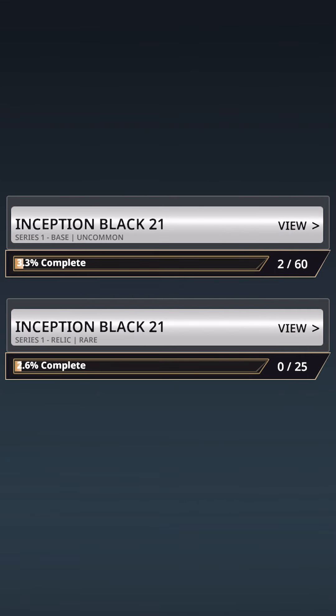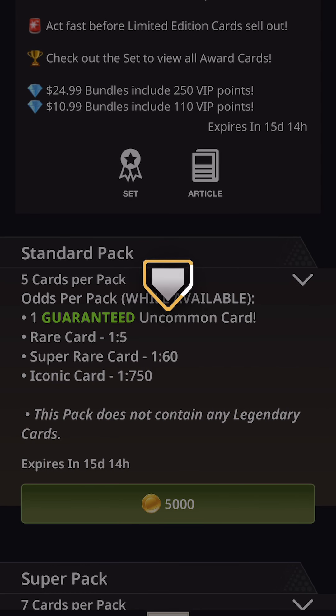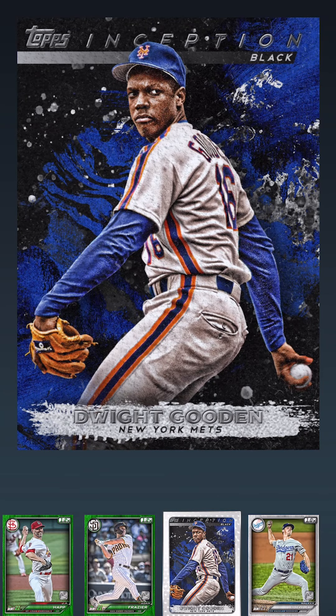That's the Rare Relic. We've got two rares — we're two for two. If you follow this channel, I've generally been in the habit of putting out videos five days a week. That was a Dwight Gooden New York Mets card in the uncommon.